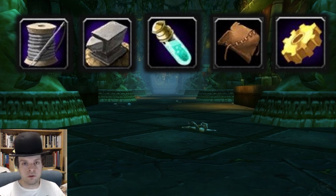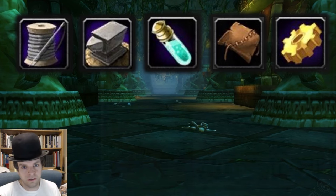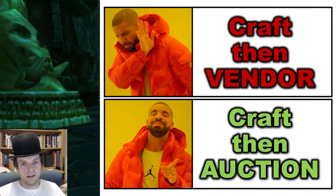A lot of profession guides will simply have you crafting the cheapest thing at each skill level and then selling that thing to a vendor because no one really wants it. What we're going to do in this guide is craft things that people actually want to buy. So instead of vendoring them, we're going to be able to sell them on the auction house and either recoup our crafting costs or sometimes even profit over the cost of the materials.